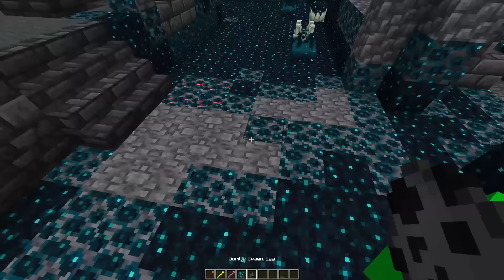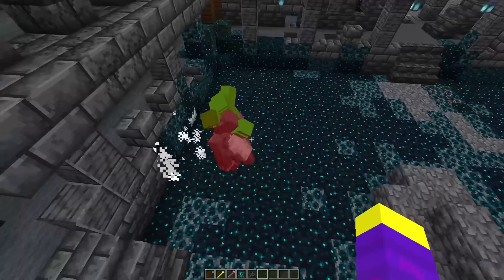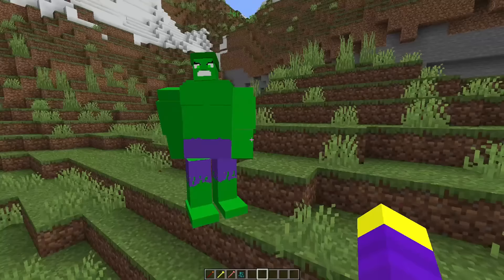Now let's see if the Hulk can beat a gorilla. Okay he literally one shot him. What about 10 gorillas versus the Hulk? Okay some of the big ones just aren't fighting. Yeah that was still too easy for the Hulk. I guess I'm gonna have to step in. That did a lot of damage. How did that not kill me? Okay the Hulk is too powerful. Alright I'm going to give the Hulk a 7 out of 10. His animations are broken.